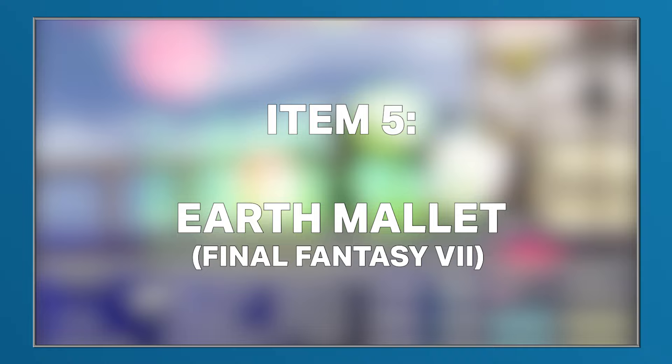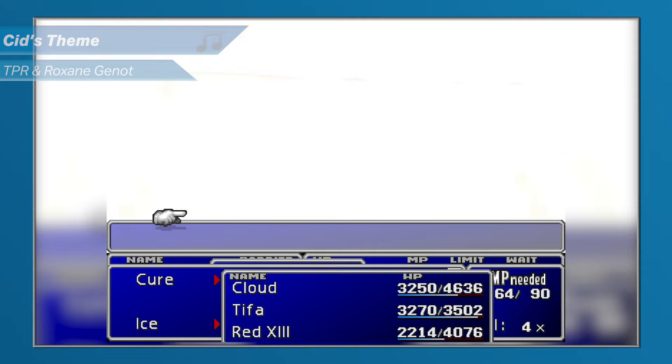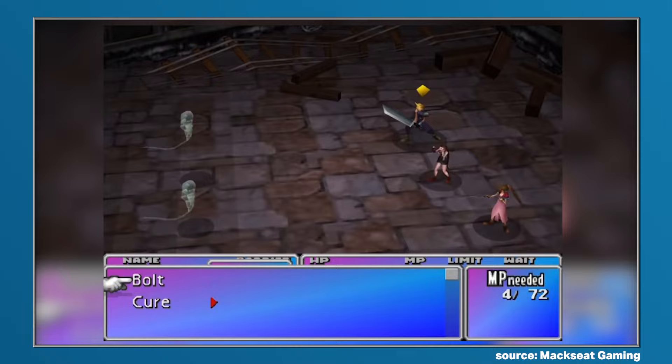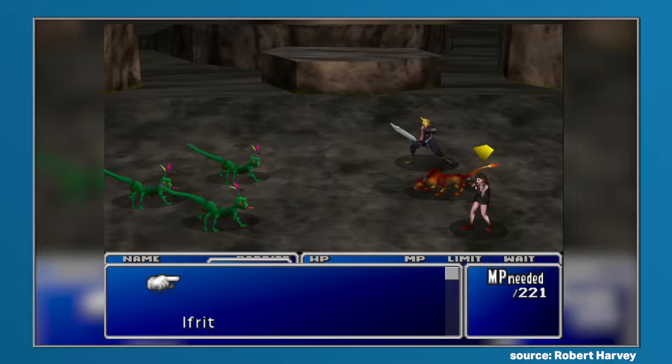Final Fantasy 7 has quite a lot of permanently missable elements, ranging from weapons, armor, accessories, and even some summons. So it's no surprise to learn that it also has some consumable items that can also be permanently missed, even if that does seem like a weird concept. The Ghost Hand, for example, can only ever be obtained from ghosts in the train graveyard, a location you cannot return to after leaving. If you've leveled up too much, the Vagris Claw also becomes impossible to steal from Basilisk due to how the game's stealing mechanics work.